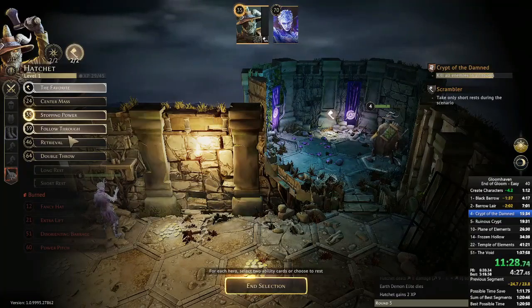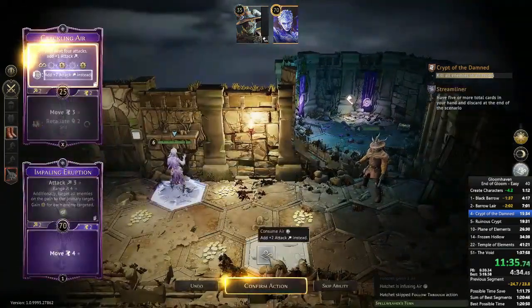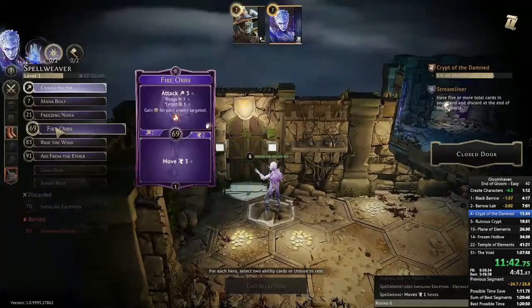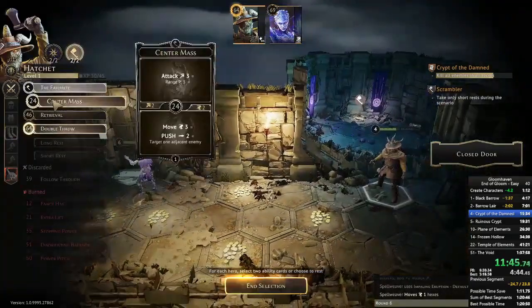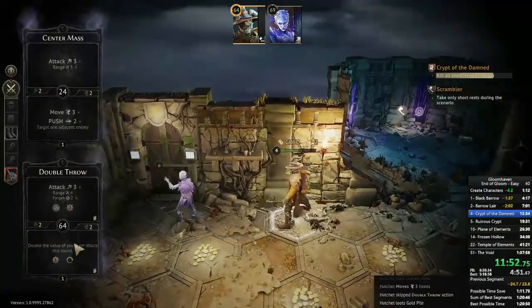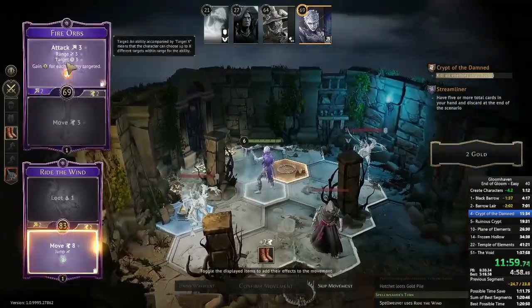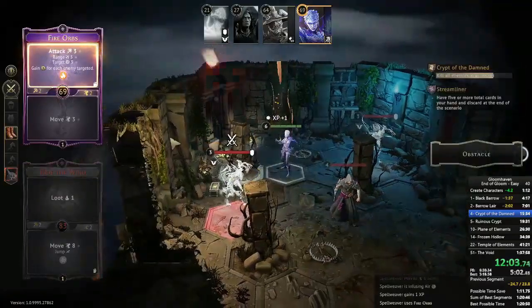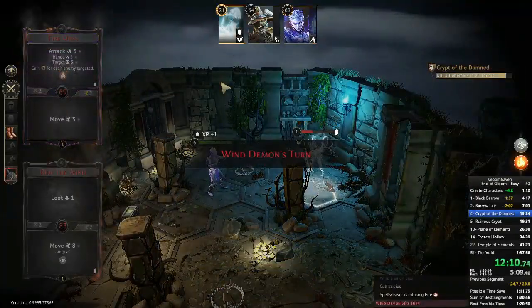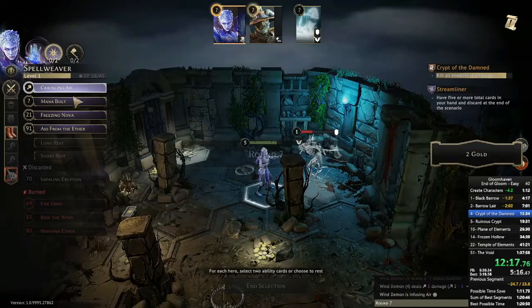Now I just need Crackling Air and to get into position slowly. Stopping Power isn't very good but it is a jump that sets wind, so it gets a couple of uses in the run for that reason. Spellweaver gets a little closer and readies for the final room. This room is one of my worst RNG moments — ideally all enemies would die, I just need minus-one or better. But I get the minus-two and the wind demon survives with one health. Not the end of the world, it'll just take an extra turn — probably costs about 30 seconds.